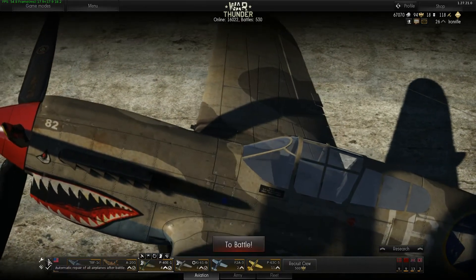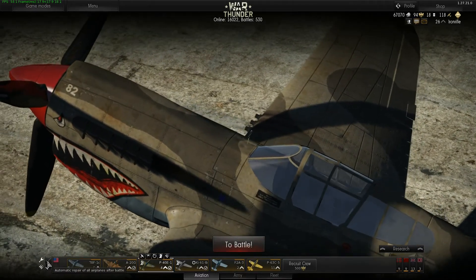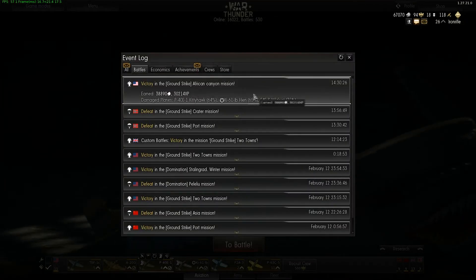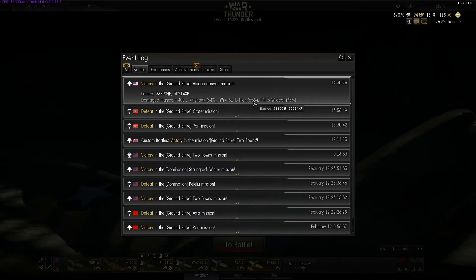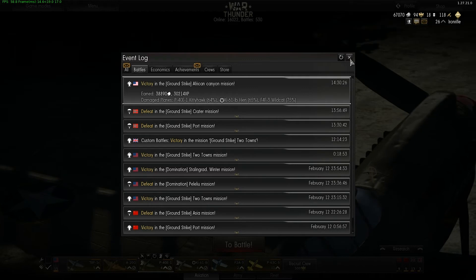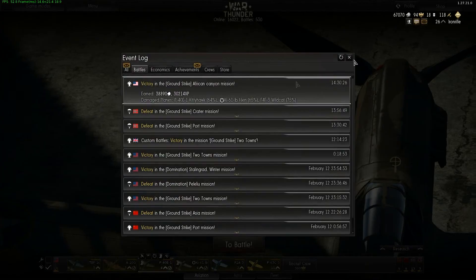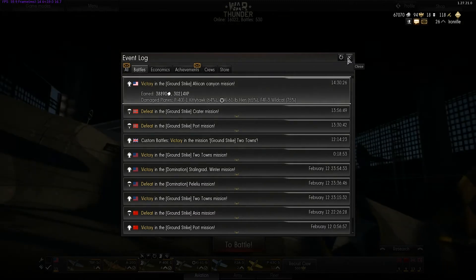Remember: unchecking the automatic repairs box will get you money. As you can see, I got into a ground strike, my aircraft were damaged — the Kittyhawk at 64%, the Hyena at 65%, and the Wildcat at 75% — and I didn't have automatic repair on, so all that money I earned: 40,000 Lions goes straight to my pocket.